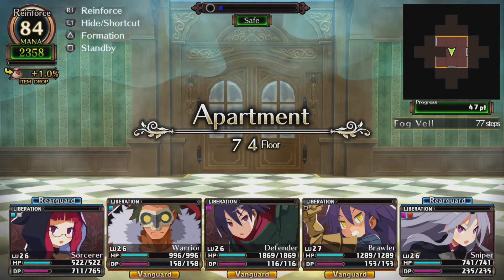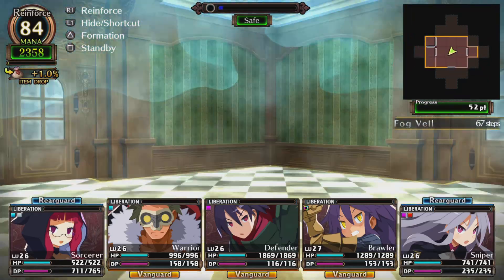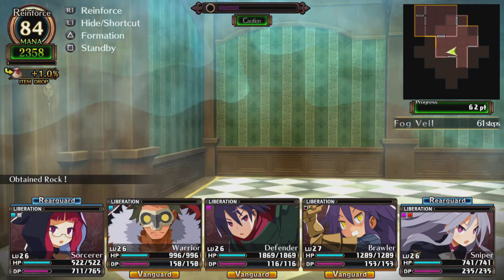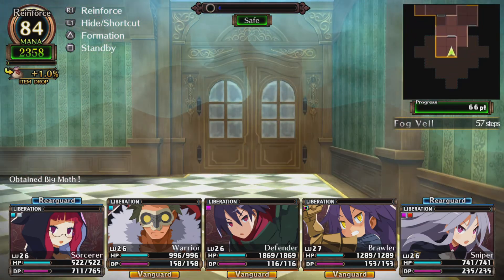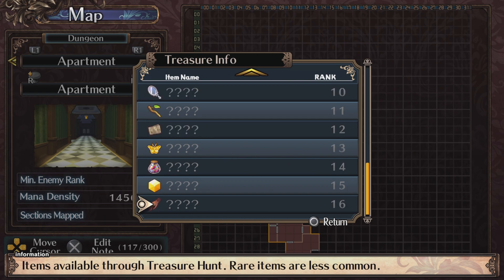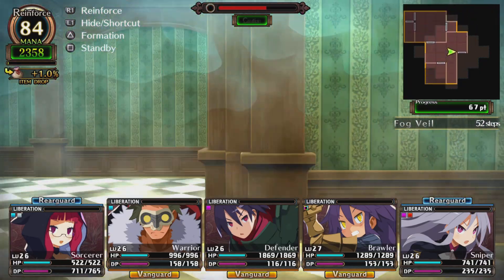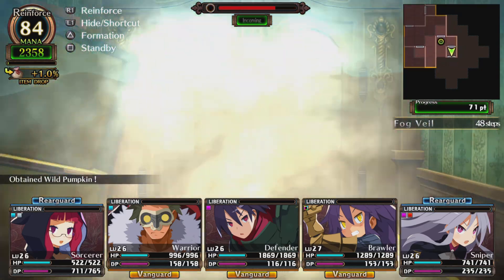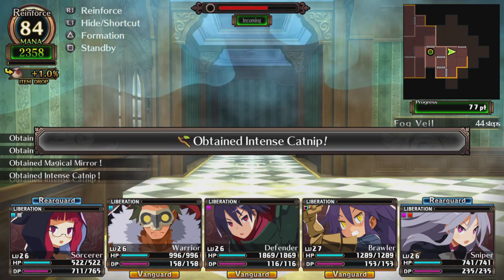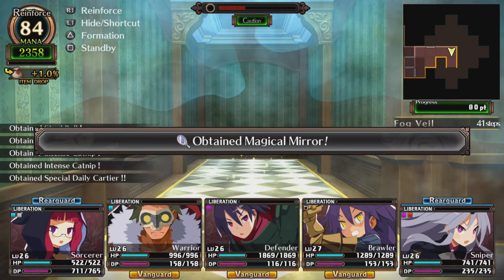I want to see what's gonna happen. There's nothing here — lots of dead ends. I need to find more of those item treasures — they're called treasure info on the map. There's a lot of stuff here: wild pumpkin, steel bell, magical mirror. Special daily cart — hopefully that's one of the requests.